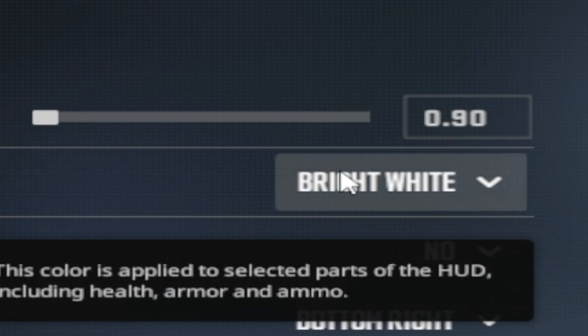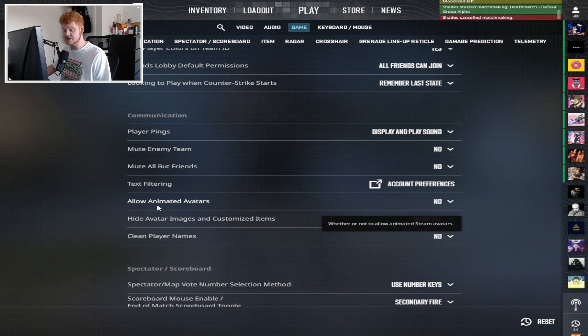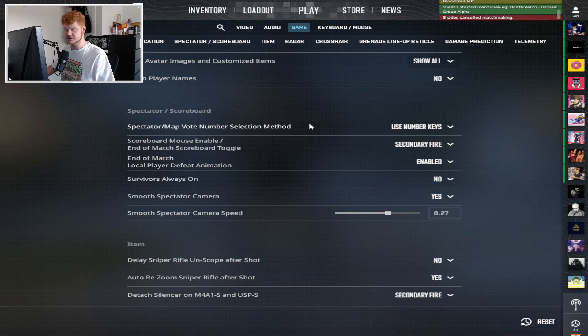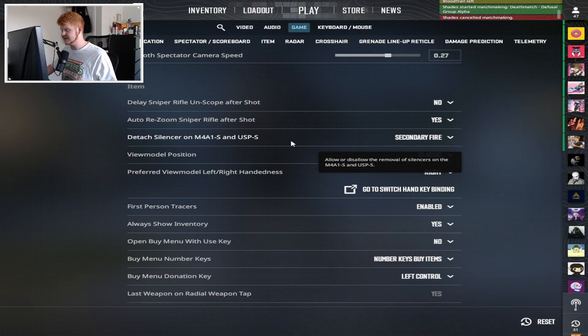Moving on to HUD, which is mostly personal preference. My HUD scale is 0.90 and my HUD color is bright white. Theme and communication are pretty much default. The only thing I turned off is allow animated avatars, because it's a little distracting having animated avatars at the top. For items: delay sniper rifle unscope after shot is set to no, auto resume sniper rifle after shot is set to yes. Detached silencer on M4A1-S and USP-S is turned on to secondary fire — don't disable this. There are situations where taking off your silencer gives you an advantage, like when hiding in a corner where the silencer sticks out.